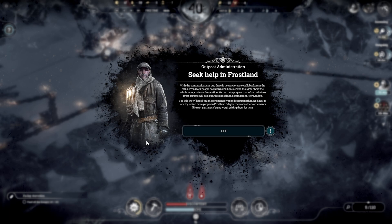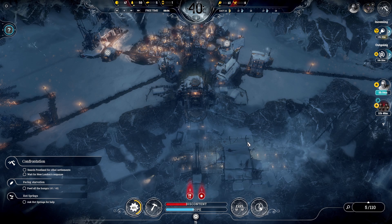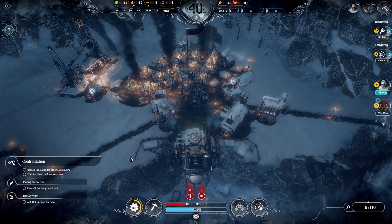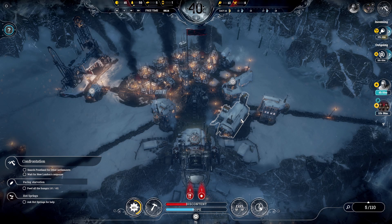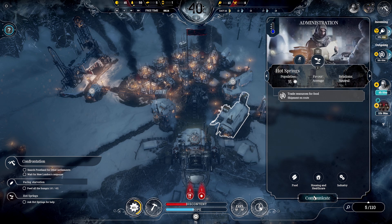For this, we will need much more manpower and resources than we have. Let's try to find new people. Ask the hot springs for help. Harsh words were said, reckless decisions were made, but we can't turn back time. We should now focus on searching the Frostlands in hopes of finding other people out there. Alone, we have no chance against New London - we just have to wait for their move. Let's communicate.